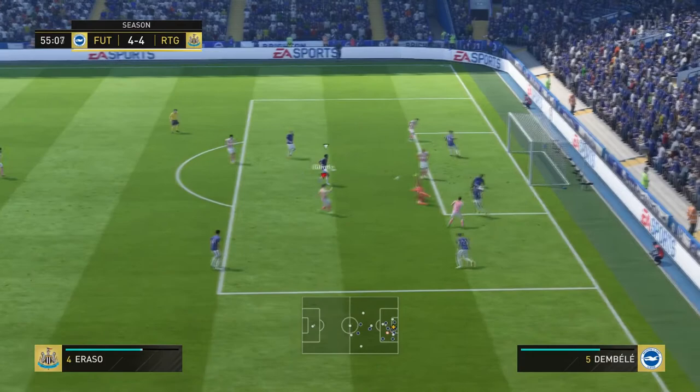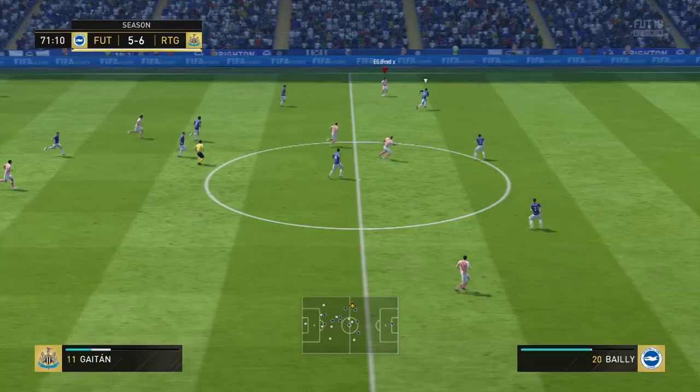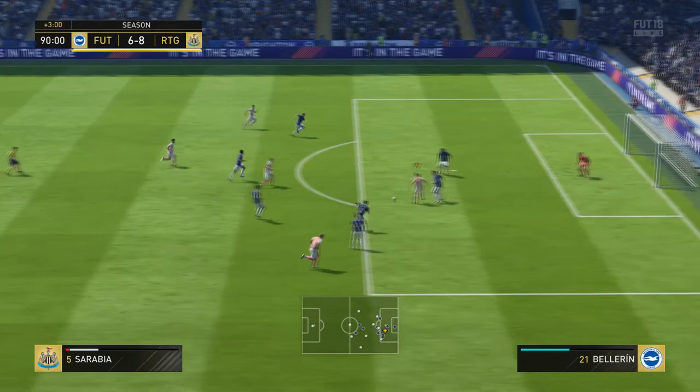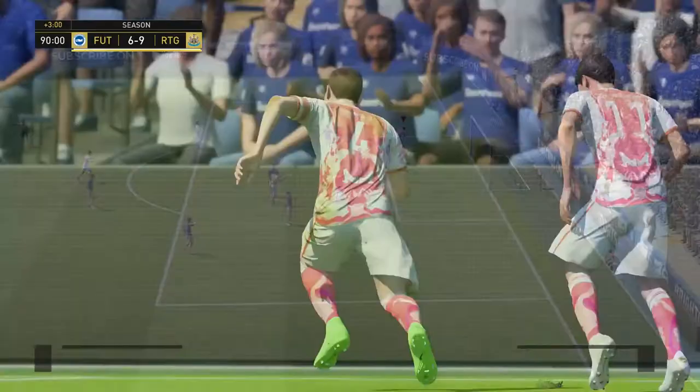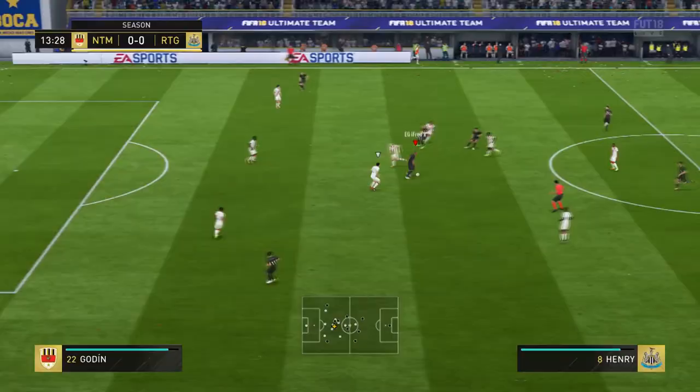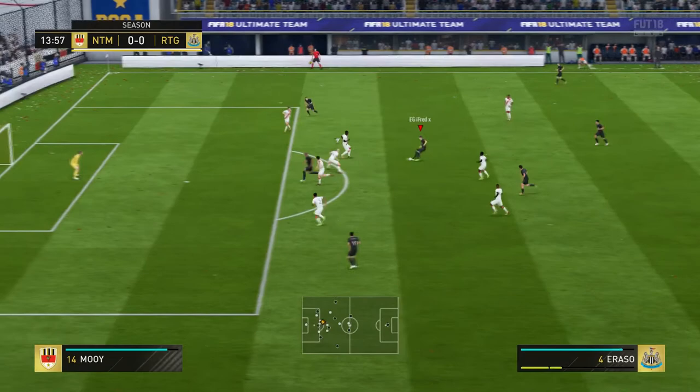Here he scores a pretty easy chance but puts it in the back of the net — he's very clinical, which probably comes from that 88 composure. There he puts a nice ball into Henry who finishes it off. Here he plays a one-two and then finishes it into the bottom right corner — exactly what you'd expect, and he put it away perfectly.